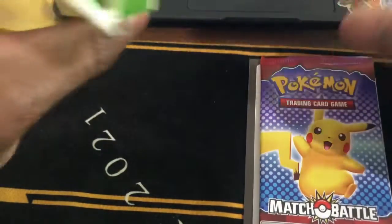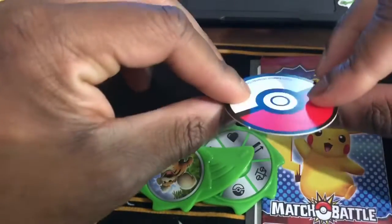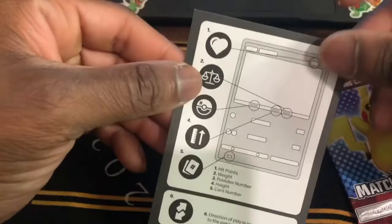Pokémon Match Battle. Look, you get a Growlithe coin — wow, that's pretty cool. And then behind here you get the Pokémon instructions.